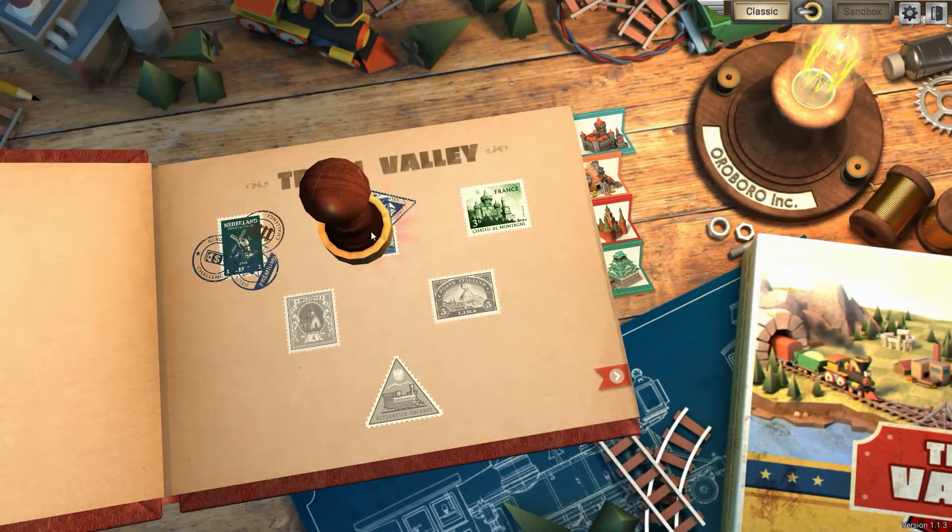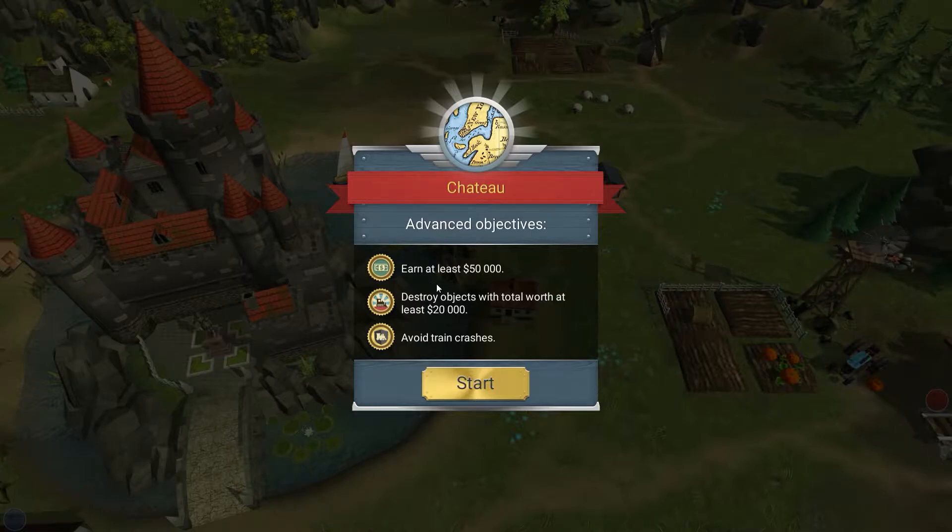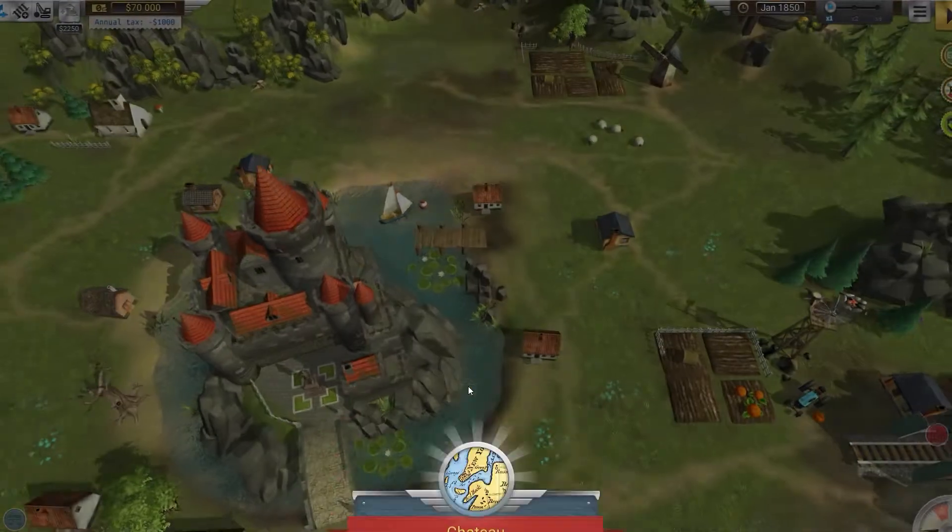Oh, you can keep playing on infinite — that's cool. Let's go to the next one. You get stamps for each challenge completed — that's cool. This was Netherlands, I'm assuming. Let's do France: earn at least fifty thousand dollars, destroy objects worth twenty thousand, avoid train crashes. Easy enough!